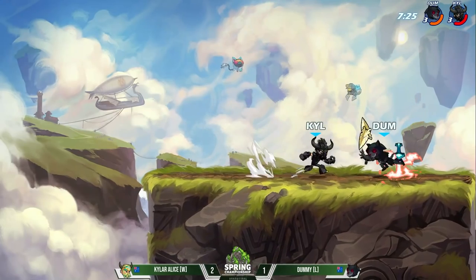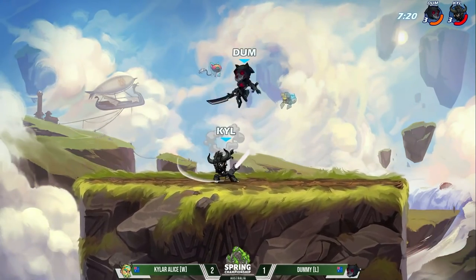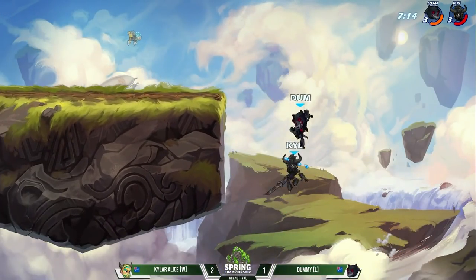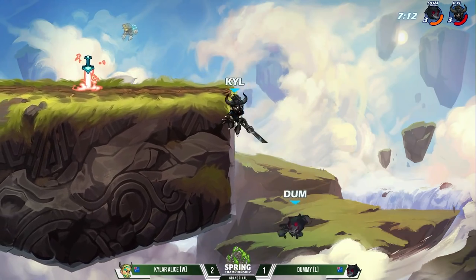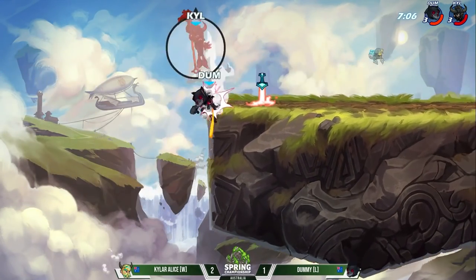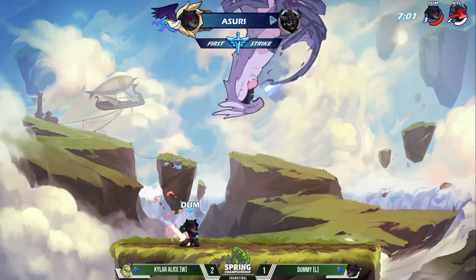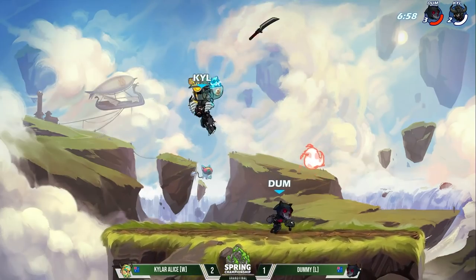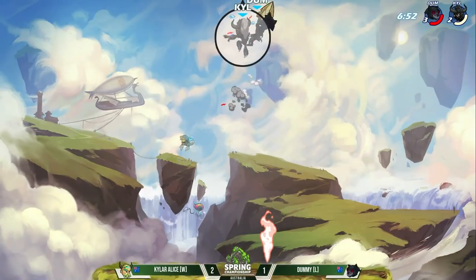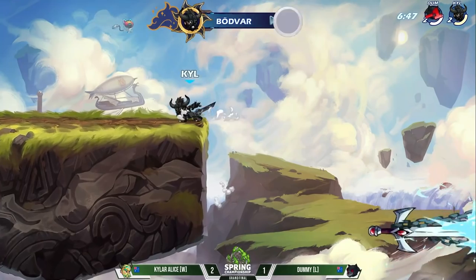We've seen sometimes Dummy wants to bring out a sig if it's opportune enough, but not a lot. The side sig isn't going to be it — the recovery is a better option to KO, and that side air is going to punish the GC. Weapon throw — a little late on the ground pound. Kyler Alice gets past; Dummy bumps his head on the other side, giving Kyler time to make it over. In the last game total, they threw out three signatures — one from Dummy, two from Kyler Alice. So they're really holding them back. These weapons are staying in hands, and they're using light attacks — we're in a light attack game here.